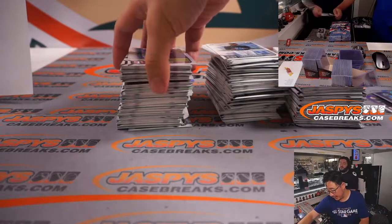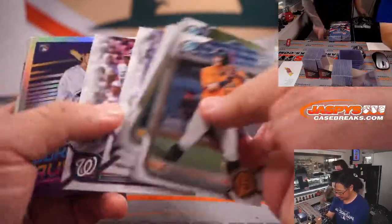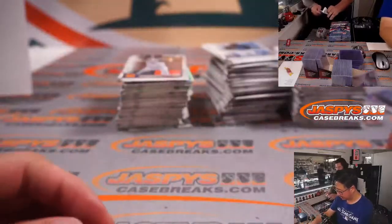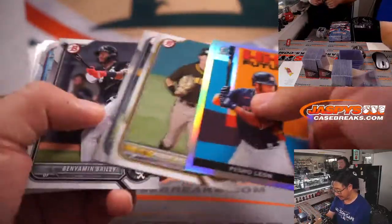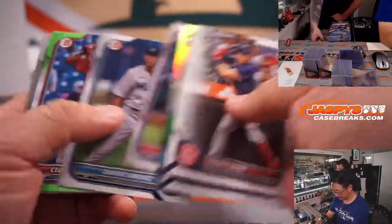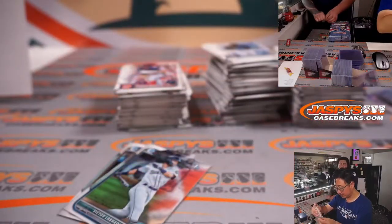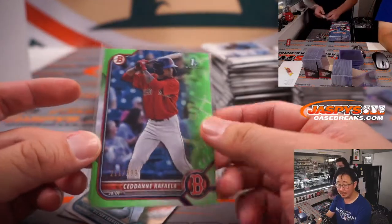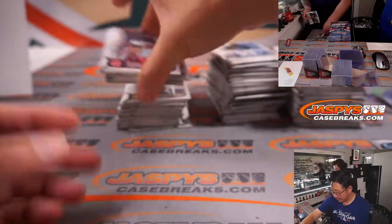Maybe he makes the Topps updates? I'd love to see that. When that update set comes out — or Series 2 — it's going to feature the next crop of rookies, there's going to be a lot of action in that. We thought Series 1 was going to be big with Wander — you've got three of the top five guys. Out of 399, Sedan Raffaella, Boston, lime green paper for Zachary and the Red Sox.